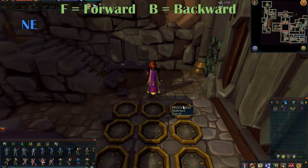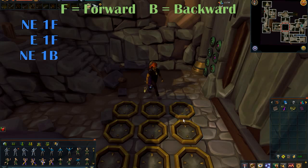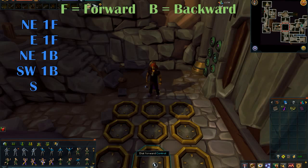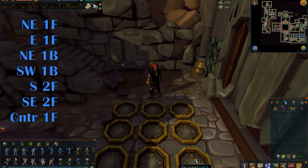So you can see it's set up in nine. We're going to go northeast, one forward — you'll have to left click it. Then we're going to go east, one forward. Then northeast again, one backward. Now we're going to go southwest, one backward. Now we're going to go south and go two forward. And then south-east, two forward. And then next up is the center, and we'll go one forward in the center.